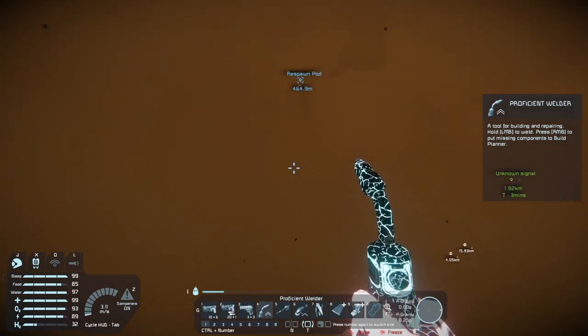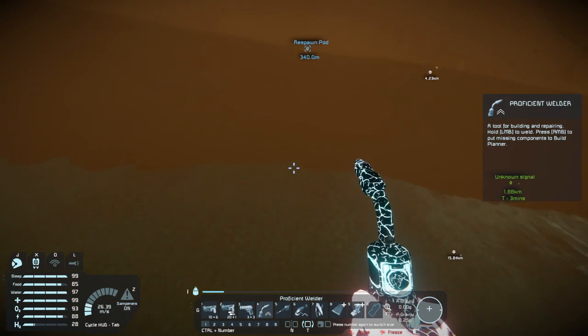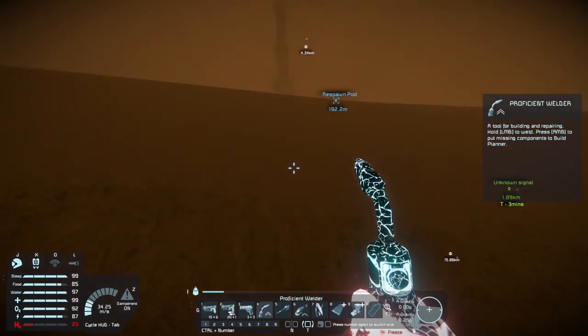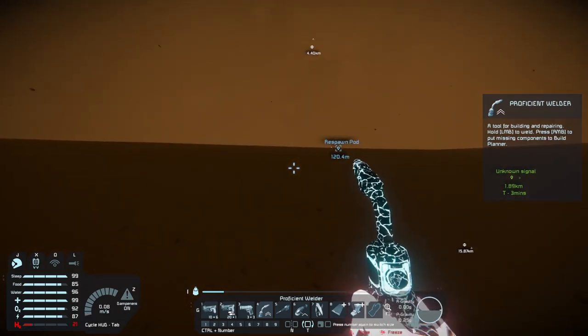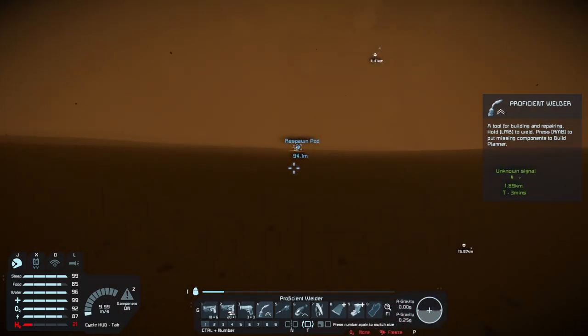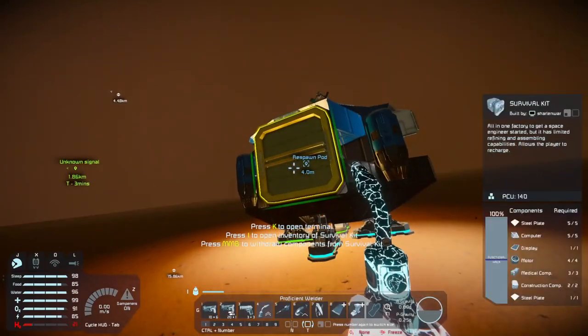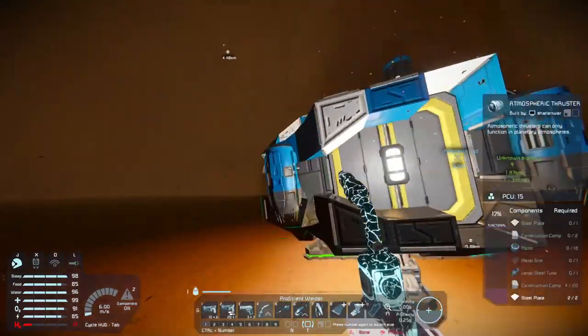We're in the middle of a storm and it's bad on this planet. I'm wasting all my fuel because I can't see the ground, and the ground is deadly. Using a lot of H2 — all because of this stupid storm. Now I know there are storms on this planet. Let's grab this stuff and throw it into the H2O2 generator. Where is it?